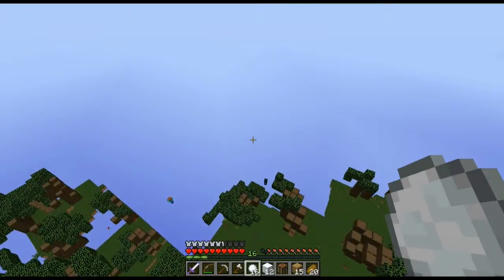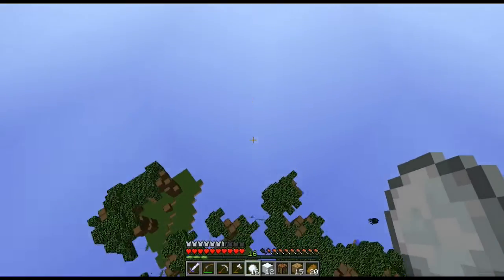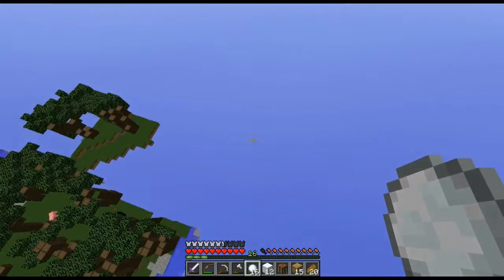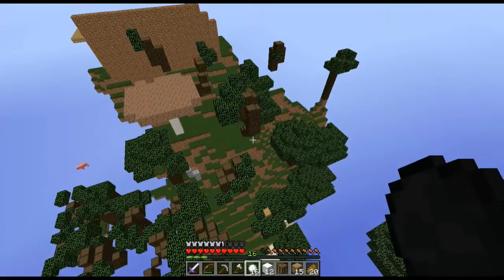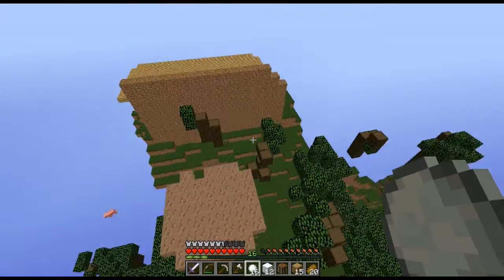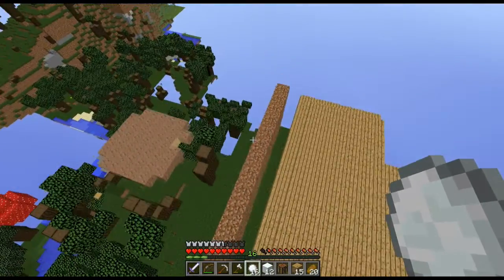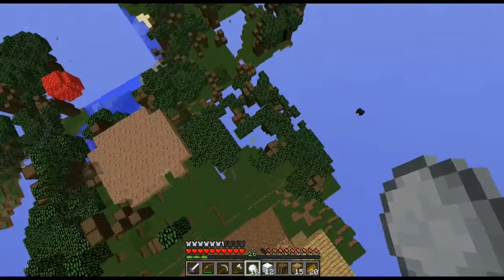Next thing I'm going to show you is the snow farm. I improved that a little bit — as soon as I can find my house. I'm going to jump to load in. There's my house. And if you're wondering about the dirt there, that's because I blocked off the fire from reaching my house from when I set this whole thing on fire.